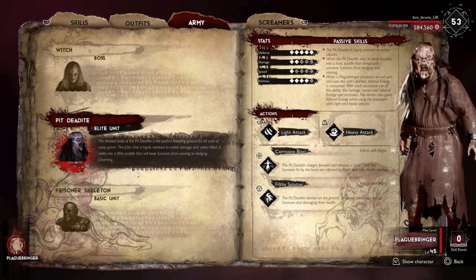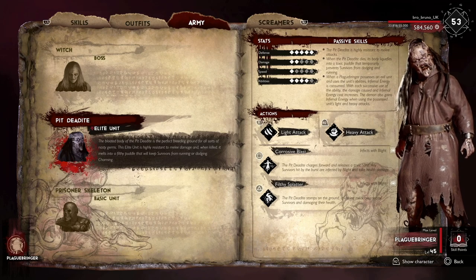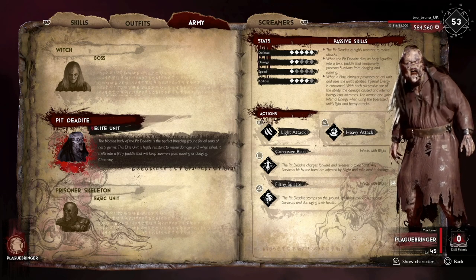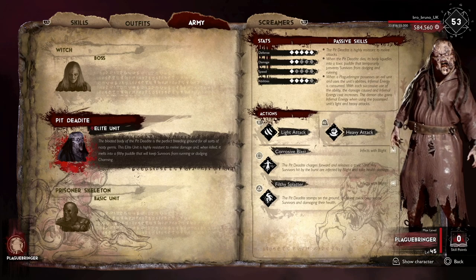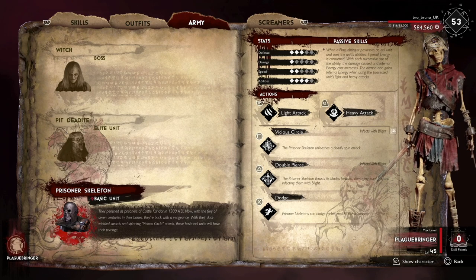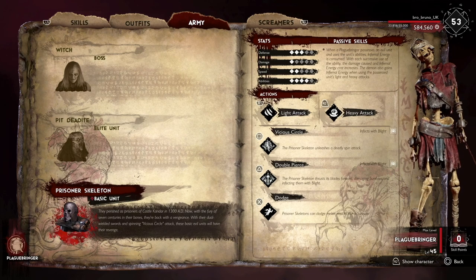The elite units are resistant to melee attacks, and when they die their bodies will liquefy, leaving a puddle on the floor that makes survivors walk very slowly. Survivors will also be unable to dodge when they are in that puddle. Their first attack is Corrosive Blast — the elite charges forward, releases a toxic burst, and if it hits survivors they are infected with blight and take health damage. The second is Filthy Splatter — they stomp the ground, splashing muck over nearby survivors and damaging their health. The prisoner skeleton can dodge like all other basic units, has a 360 spin attack damaging all survivors around it, and a double pierce that thrusts its blades forward and infects survivors with blight.